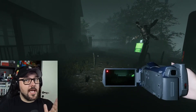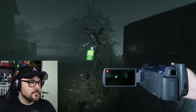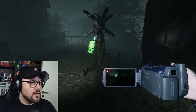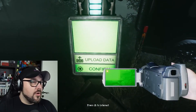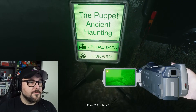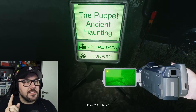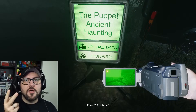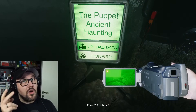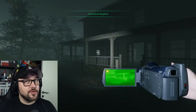That means now we know every single thing we need. We put in what we know: it's puppet, ancient, haunting. Then confirm. If this is wrong, we only have one more try to correct it. If we do the assumption wrong two times, you've failed the mission. But as you can hear, this is a good thing.